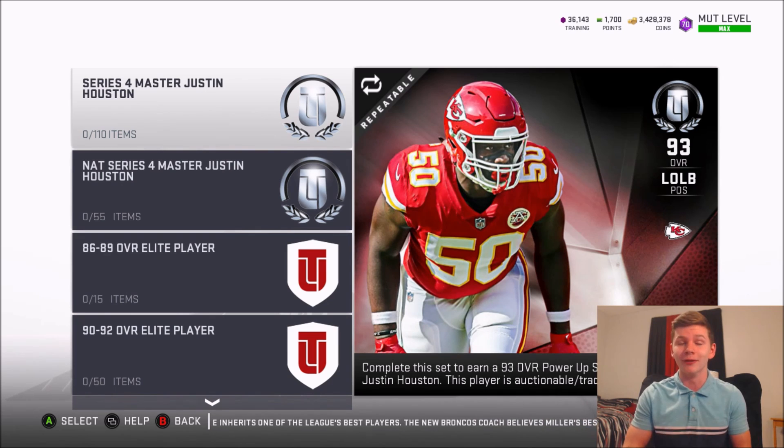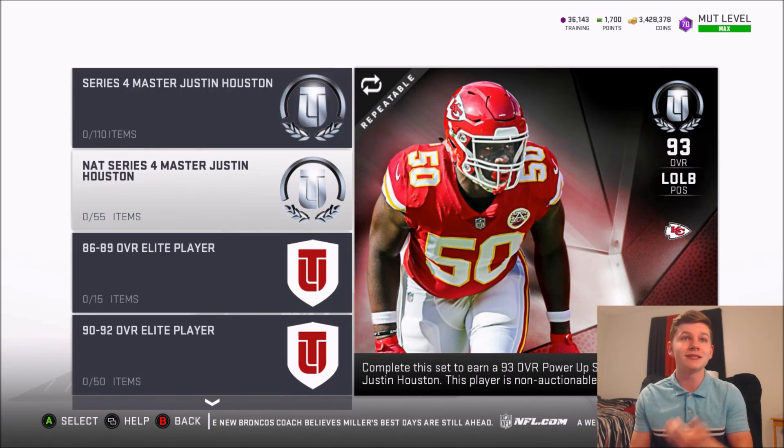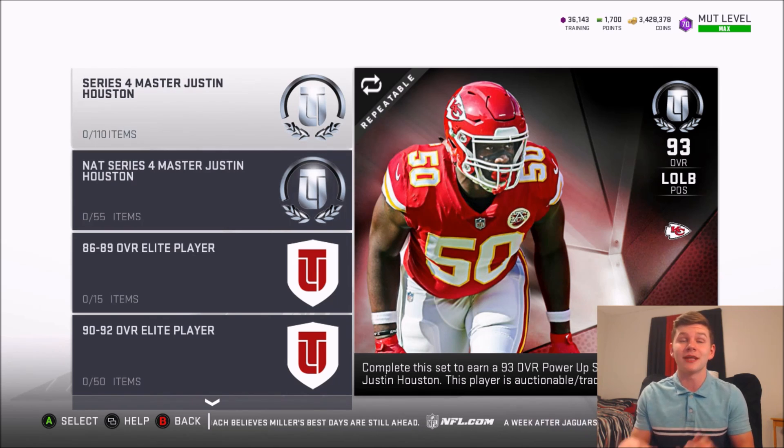If you guys enjoyed the video, smack the like button and hit that sub button down below. Let's start off with the master set — is it actually worth it to get Justin Houston? The Series 4 master Justin Houston costs 110 trophies, and then there is the NAT one which is 55 trophies. Obviously that's a lot of trophies.